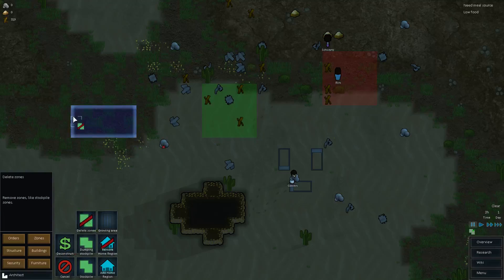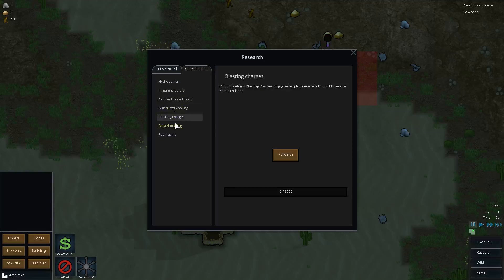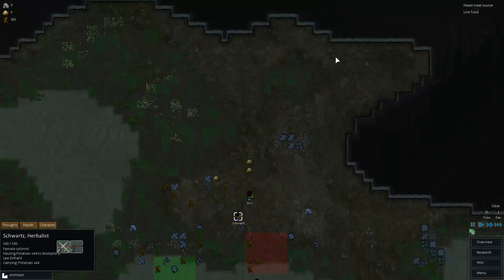Nothing new in furniture, security, or research. People look better now. Mainly I think this update was just to make things look nicer and maybe work better. Structure — where are we going to build our house? I kind of like this area. Once we get all of this stuff, we're going to have to transport it. That's something new.